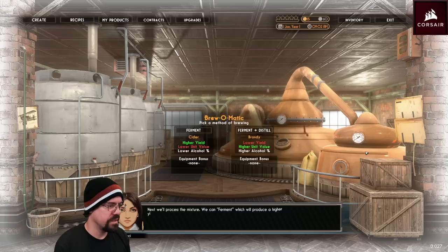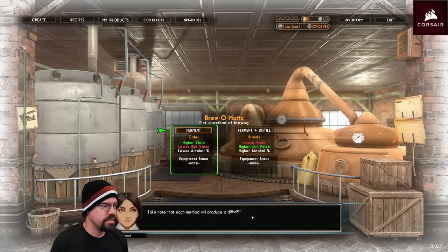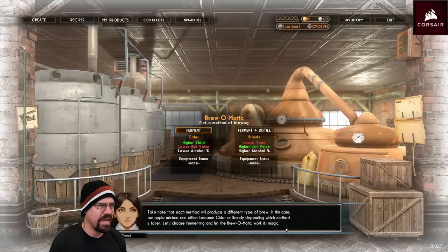Pick a method of brewing. Next, we'll process the mixture — we can ferment it, which will produce a higher yield of drinks with low value and alcohol percentage. Or we can ferment and distill, which will produce a lower yield and a higher value product and alcohol percentage. Take note that each method will produce a different type of brew — in this case, the apple mixture can either become cider or brandy.